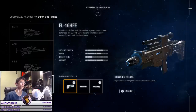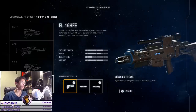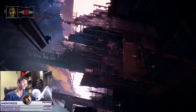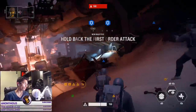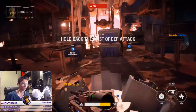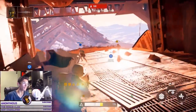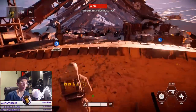This blaster overall is definitely, out of the four assault class blasters, the best for longer ranges, which is kind of good for Jakku. It's got high cooling power so that you can fire a lot of shots off, high damage because it's more of a distance thing, and then it goes along with the lower rate of fire. If you have a low rate of fire and low damage, then you're going to have nothing — so you've got to have that high damage output.